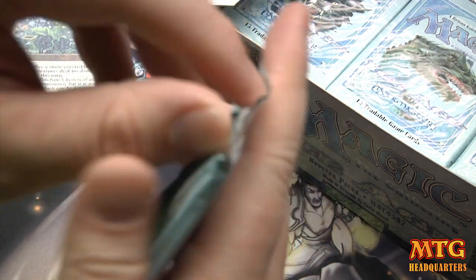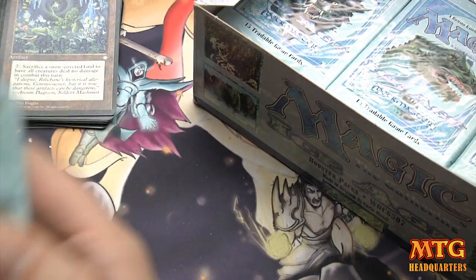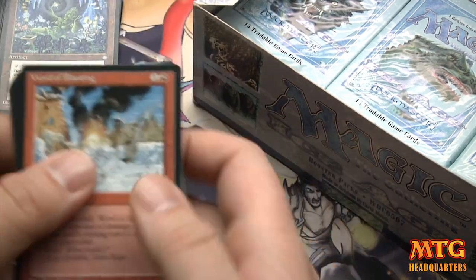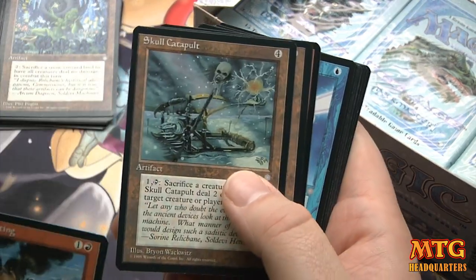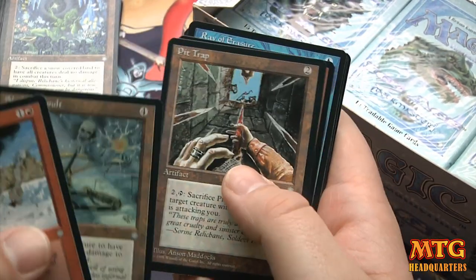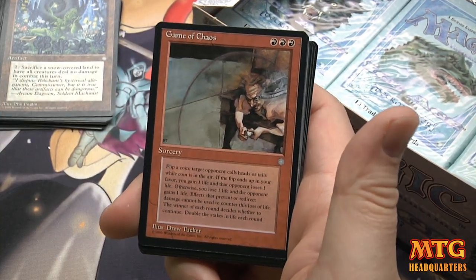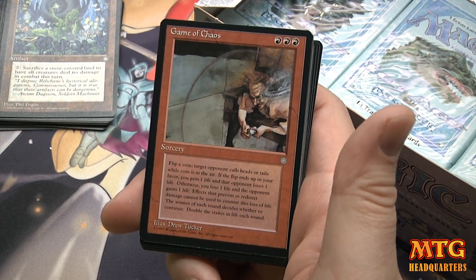Come on, Jester's Cap! I have the whole Ice Age block so we will do it all. Skull Catapult, Pit Trap. Game of Chaos for 3 red: 'Flip a coin; target opponent calls heads or tails while the coin is in the air. If the flip ends up in your favor, you gain 1 life and that opponent loses 1 life; otherwise you lose 1 life and the opponent gains 1 life, and you can't prevent it.'